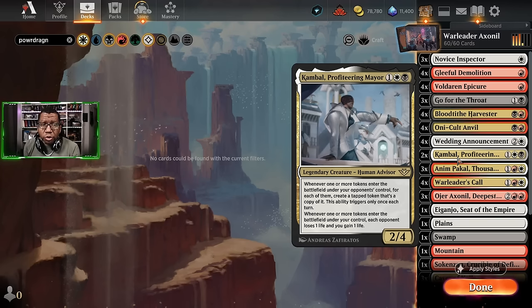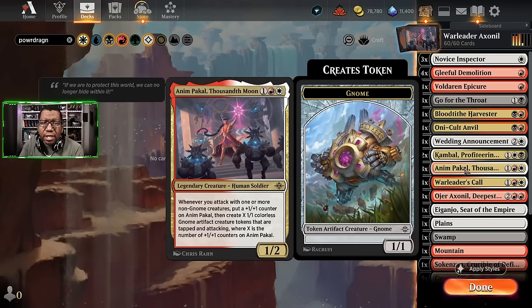It only happens once each turn. However, when one or more tokens enter the battlefield under your control, each opponent loses one life and you gain one life. So if we have three different tokens entering individually on our turn, we actually get to drain the opponent for a life each time, which is nice. We're going to play it alongside some Anim Pakal. These tokens all come in at the same time so we'll only get one trigger from Combo, but that's okay.